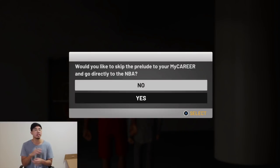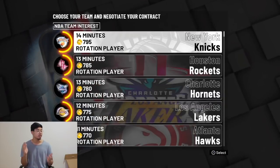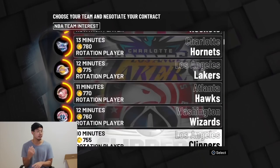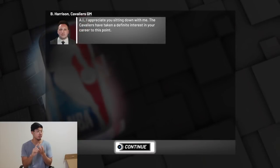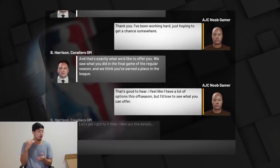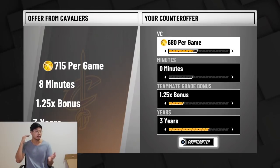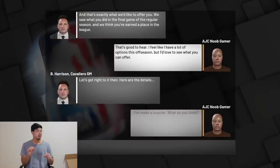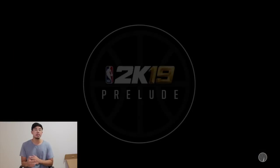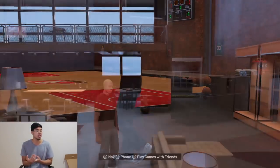It's going to ask if you want to skip the prelude and go straight to NBA — go yes. Free agency is gonna open and you're gonna want to sign with the Cleveland Cavaliers. What you're gonna ask for is 600 VC per game, zero minutes, zero teammate grade bonus, and one year — so 600 VC flat. Click counter offer; they may not accept straight away so just counter offer again, but most likely they'll accept.